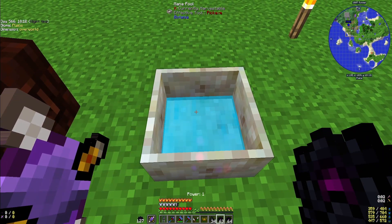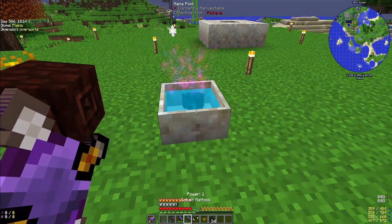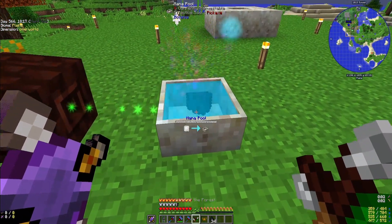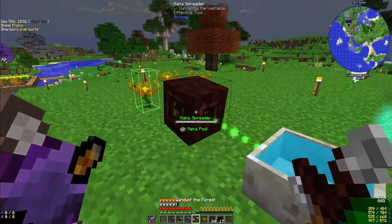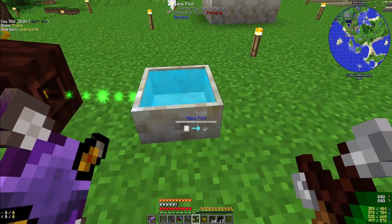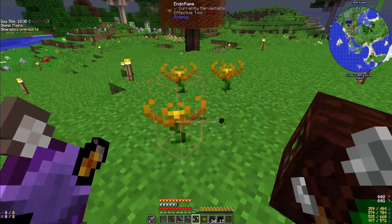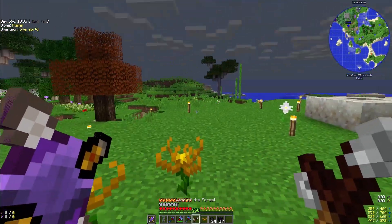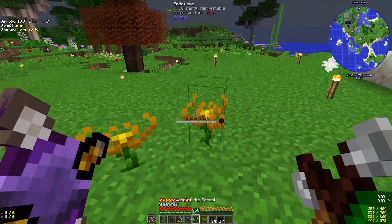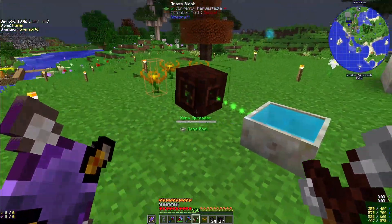Drop it on there — see, it's going in there and it's filling up the mana pool. Look at that! Now the mana pool is full. None of these endoflames have mana in them yet, but now the mana pool is full.